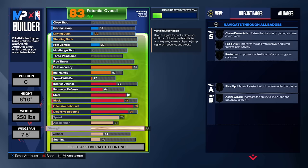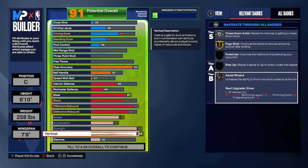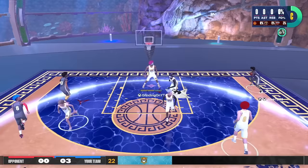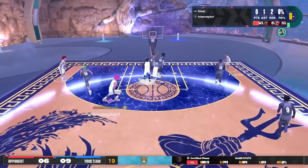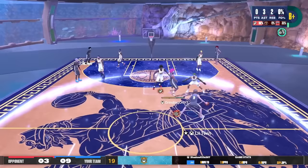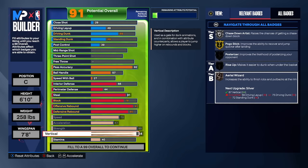And finally, our vertical is gonna be a massive 84 overall, which gives you Silver Chase Down Artist - or Gold Chase Down Artist if you opt into Silver Anchor instead of Bronze - Gold Pogo Stick, and either Gold or Hall of Fame Area Wizard once we finish our finishing. But more importantly, the 84 vertical gives you all the dunk animations you want and lets you out-jump every other center contesting you in the paint. Everybody I played against on that 88 game win streak had a 7-foot or 7'1" center, and in every single game I out-rebounded them, outscored them, and out-impacted them. At 7 foot the highest vertical you can get is around 74 - I have 10 points higher and it's not even maxed out. And then our stamina is gonna be a 92.